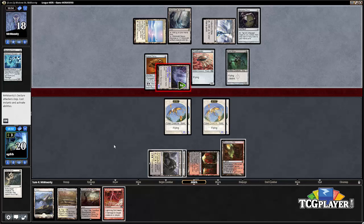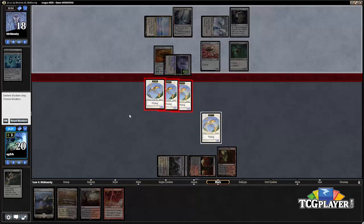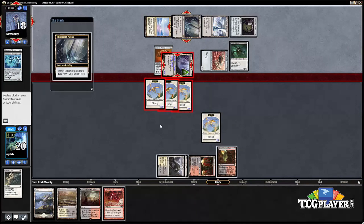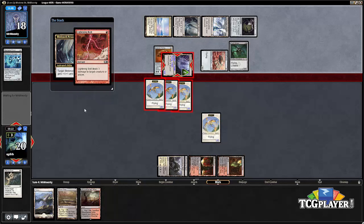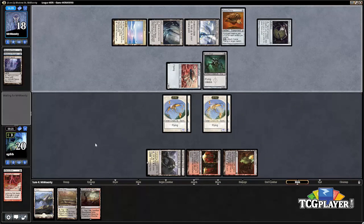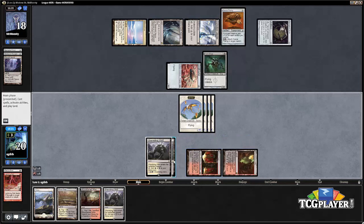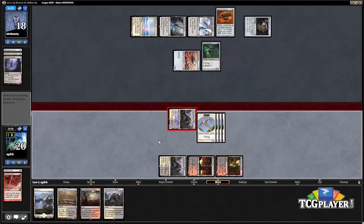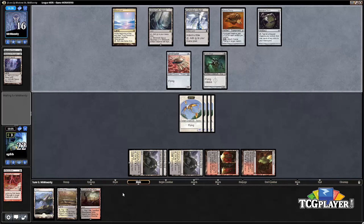I like just going ahead and blocking with three of our Spirits. If our opponent elects to pump the Inkmoth with the Blinkmoth, we can respond with Lightning Bolt — so this exchange is pretty good for us. We're basically able to trade the Lightning Bolt for the Inkmoth Nexus and not take any damage there. Unfortunately we're still bricking off, so I'm going to activate the Shambling Vent and get in there — don't really have anything better to do for the turn.